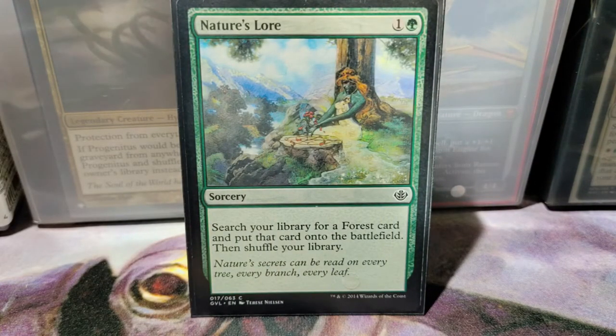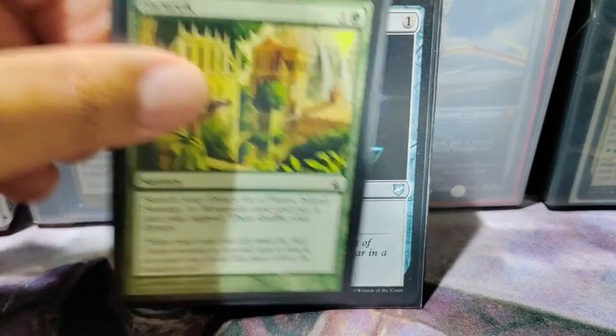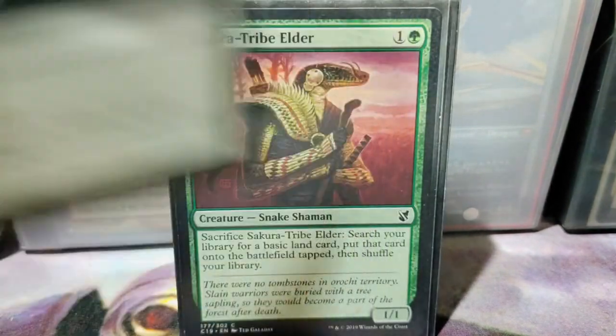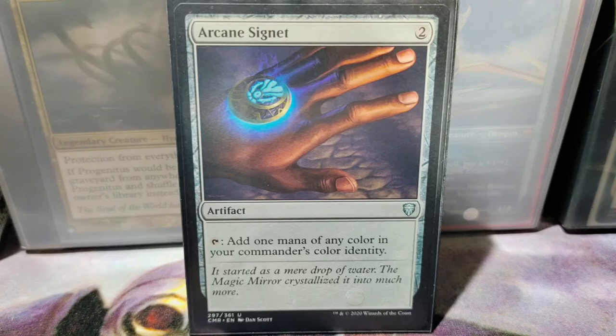Now we're in the ramp section — we'll breeze through this quickly. We got Nature's Lore, Core Cartographer, Farseek, Solarring, Sakura-Tribe Elder, Three Visits, Wayfarer's Bauble, and Arcane Signet.